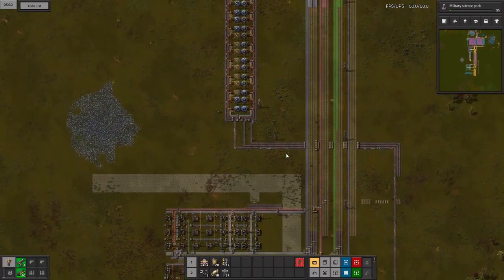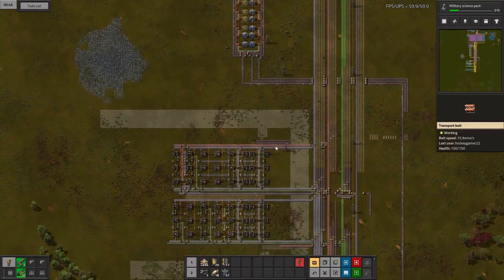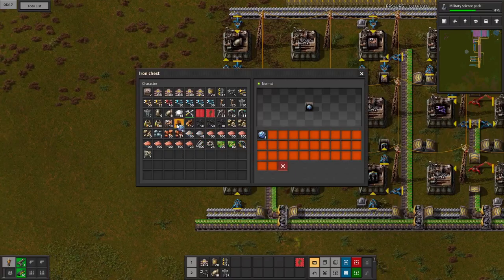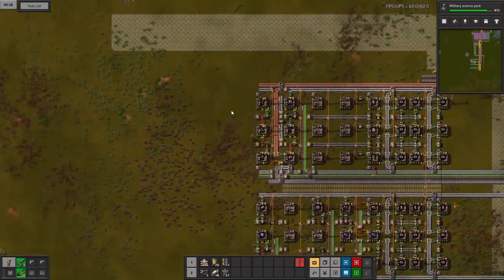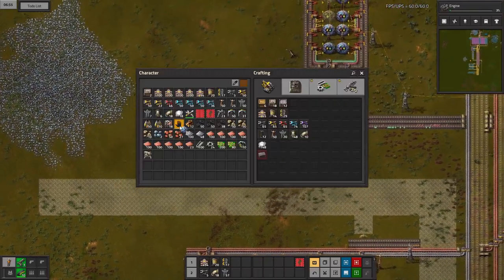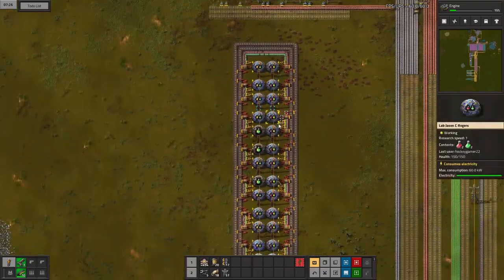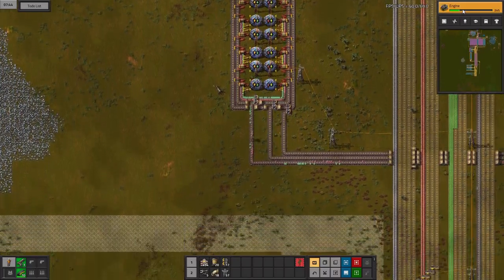Let's go ahead and grab some more labs — we needed eight more. I'll take ten and put two back so we're not taking more than we need. Military science is already done! Those 28 labs are really making our life easy. Now we've got eight more labs running, which should make research go even faster.